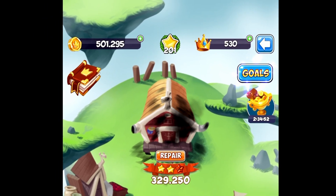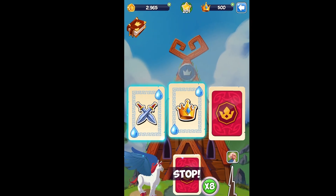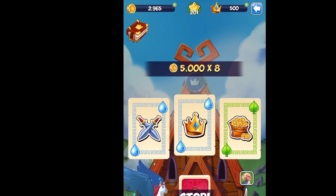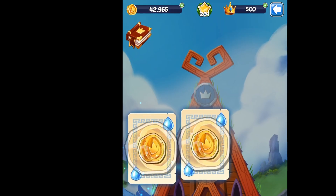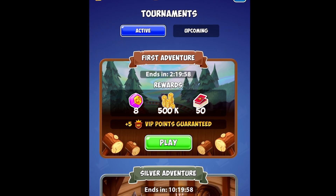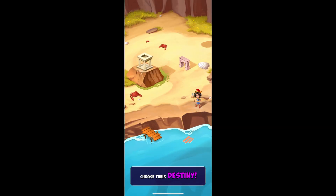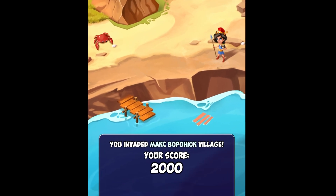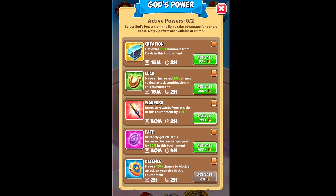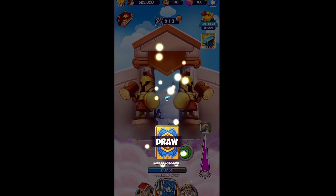Stars can be earned in the campaign by completing the construction of a town. Coins can be earned in the campaign as well by drawing cards — make sure to always use a pet in order to maximize your coin earnings. Fate on the other hand are primarily earned by playing tournaments and placing high on the leaderboards. You get points by destroying other players' towns, so make sure to use gods and their abilities, as more often than not they will improve your performance and allow you to place higher on the leaderboards.